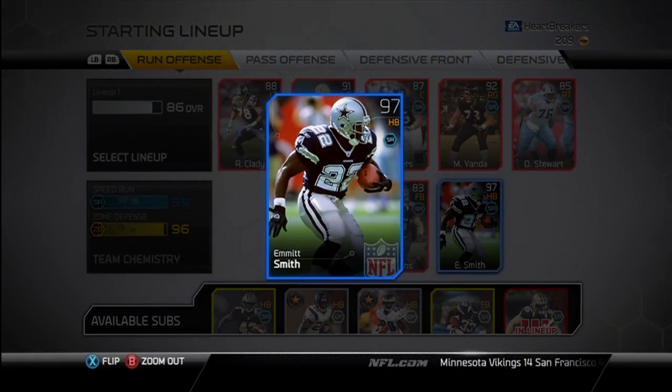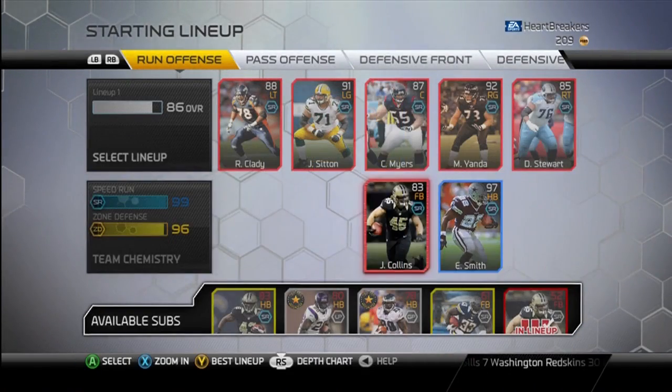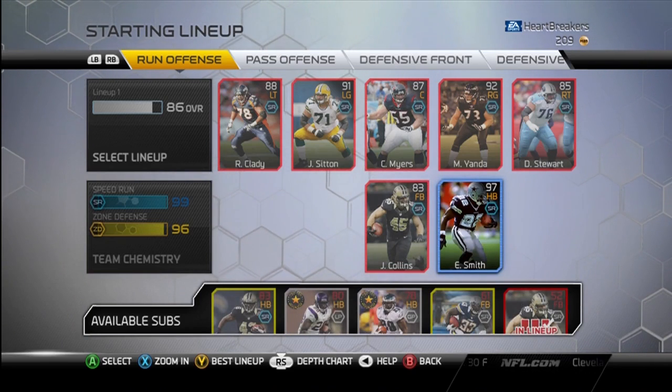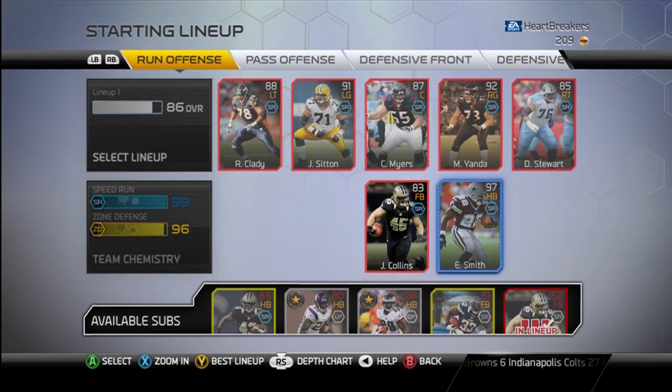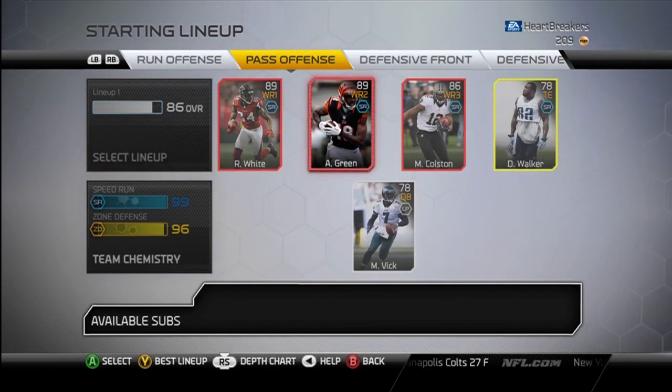I did the Emmitt Smith collection — I had it on a video but the video messed up, so I'm sorry about that guys. But here he is. He also gives plus 13 to speedrun. I'm assuming that he and AP are going to be the best running backs for a little while at least, so I thought it would be worth it to do his collection because I'm sticking with the speedrun.